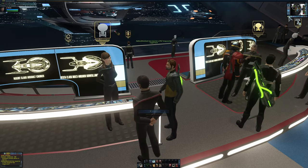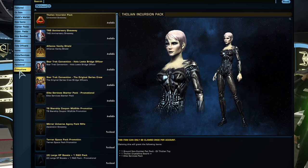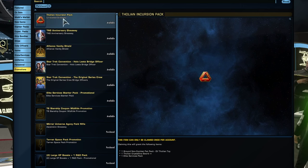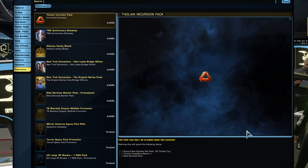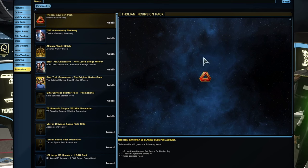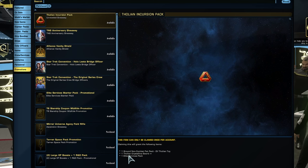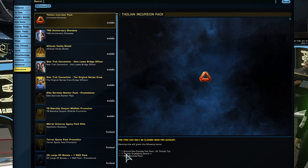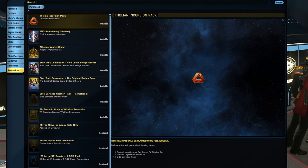Now let's take a look at the Zen Store. I'm going to go to Promotions and grab this for my character — the Tholian Incursion Pack. This was given away through Alienware's website in collaboration with Star Trek Online. You get a free code that gives you an Elite Services Pack, which includes more inventory slots, one Tholian Crystalline Sword, and an EV Tholian toy ground non-combat pet.